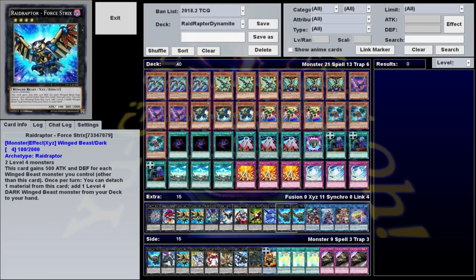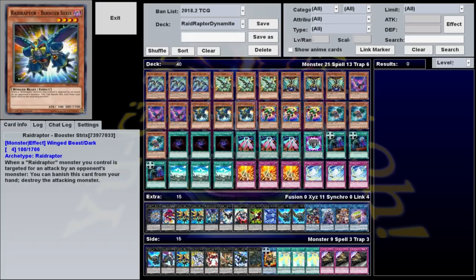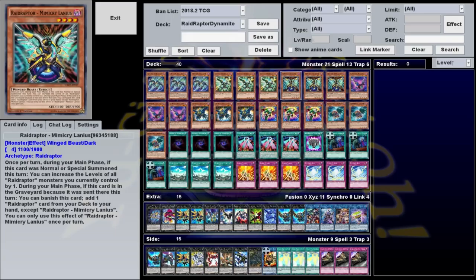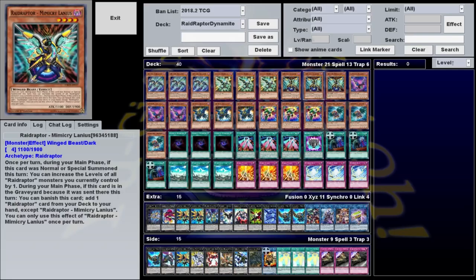Despite my best attempts to focus on summoning the big Xyz monsters, I oftentimes find that if I get enough disruption on board, I can actually just stop their turn entirely and then swarm with all the regular Raid Raptor monsters and attack for massive damage. Force Strix may only have 100 base attack, but with 5 other Raid Raptors it goes up to 2,600, which can hurt quite a bit on an open field, especially with a couple Tribute Laniuses backing it up. Tribute Lanius has another effect worth mentioning: during Main Phase 2, if it destroyed a monster by battle, you can add one quick-play Rank Up Magic spell from your deck to your hand, but you can't summon anything for the rest of the turn except Raid Raptors. This is why we play the one Phantom Knights Rank Up card — you can search it with Tribute Lanius. Its effect lets you target a dark Xyz with no material and special summon a dark Xyz one rank higher on top of it, getting into rank 5s using a Force Strix that's already used its material. Mimicry Lanius also has a second effect that increases the levels of all Raid Raptor monsters by 1, but most of the time you're going to send it to the graveyard and never draw it.